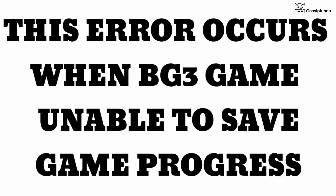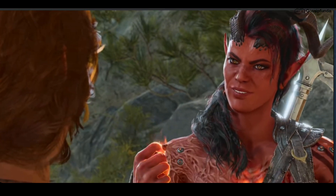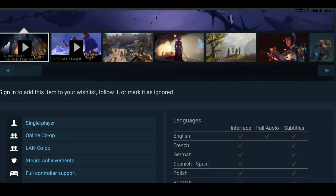This error code occurs when Baldur's Gate is unable to save the game. First of all, repair your game files. You can easily repair them from Steam or any other platform from where you installed the game.